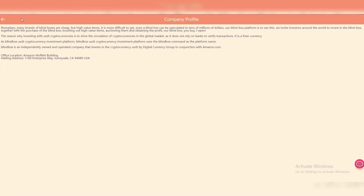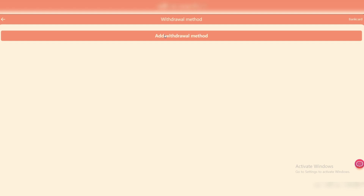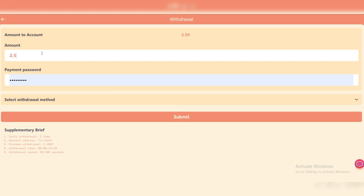More items will be coming soon. This is the company profile — you can see the details over here. After you complete your tasks, go to Withdrawal to add a withdrawal method first. Click on Add Withdrawal Method, enter your network address, and set your transaction password.